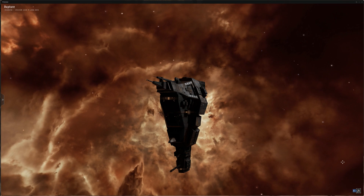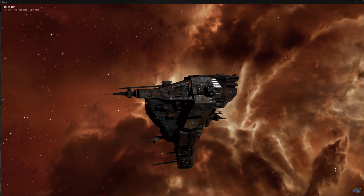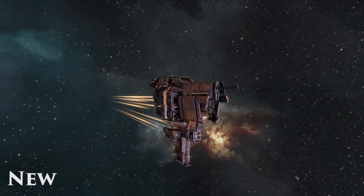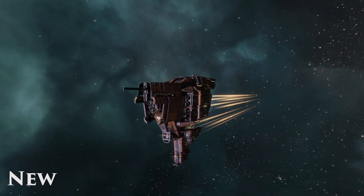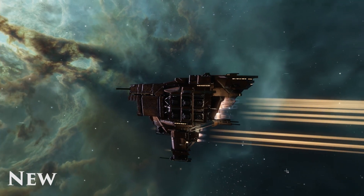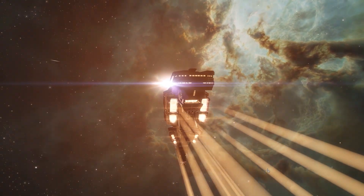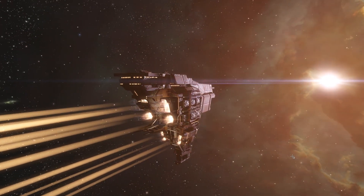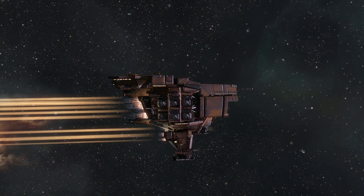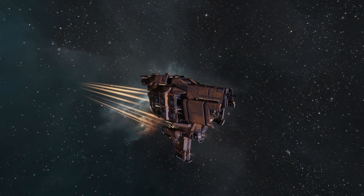The new hull is something you need to bring up your own opinion on. So without further ado, here is the new Rupture hull, currently live on Singularity. It does have its fair share of animations, though not too many actually. Back in the old days, the Broadsword and the Muninn hulls were relatively the same — the only differences were the lights and the color of the hull.